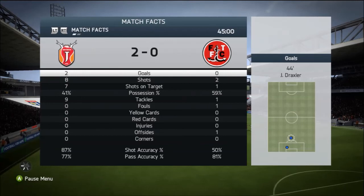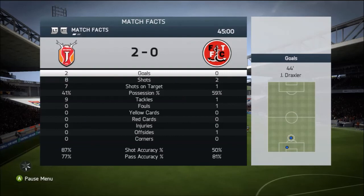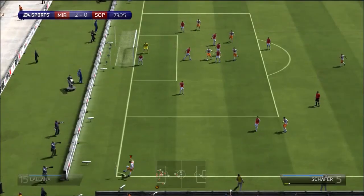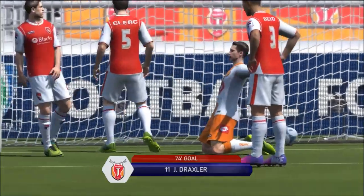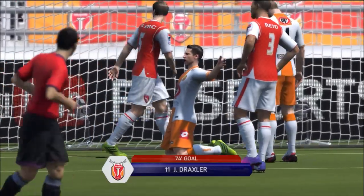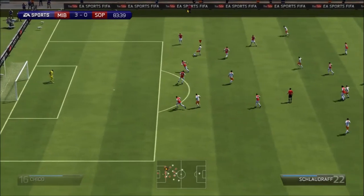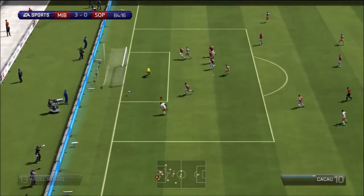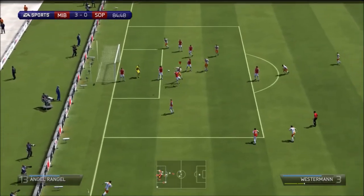Julian Draxler absolutely smashes it into the bottom corner — he's a great player for a CAM. You can pick him up for 1,200 to 1,500 coins. He has great stats at half time. Then from a corner, Draxler outheaders my opponent's defenders and scores. We also get a bit of a skill play with Schlaudraff — his dribbling ability is incredible, four-star skill and four-star weak foot.